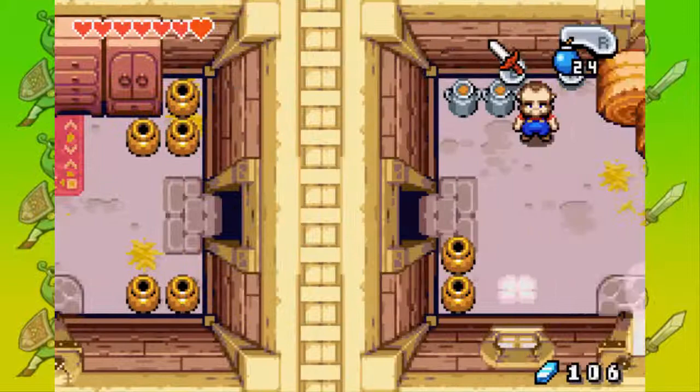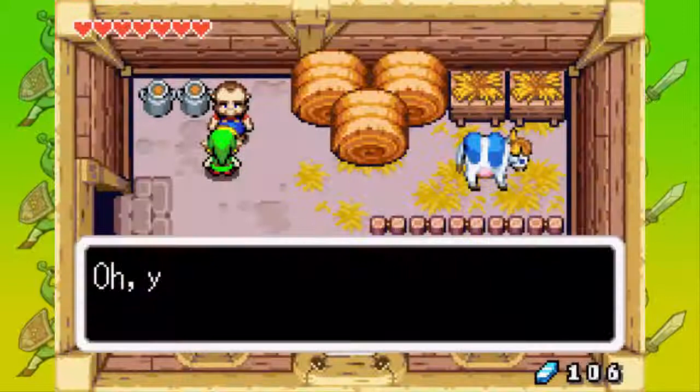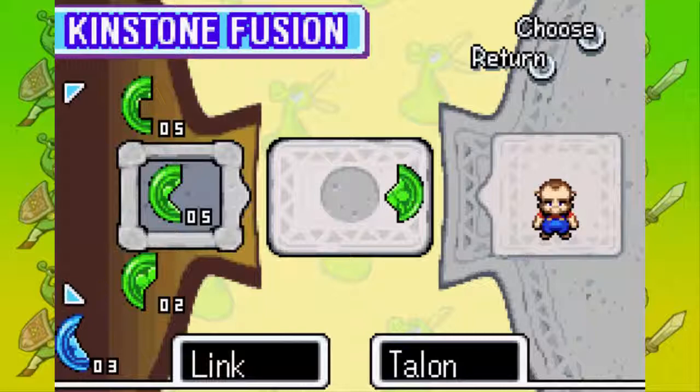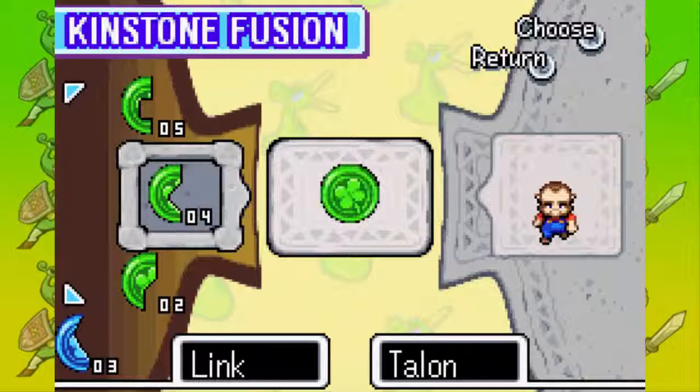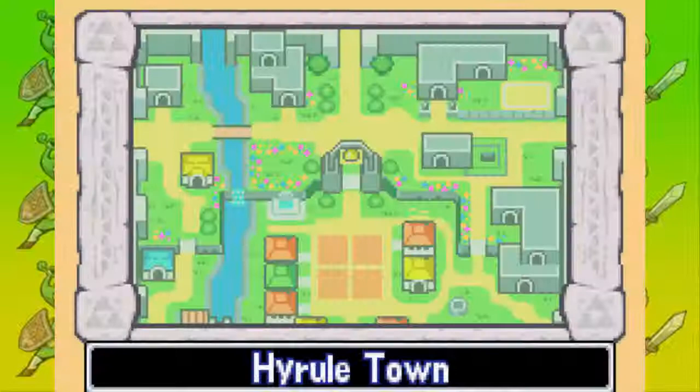And I guess we can fuse Kinstones with him. Let's fuse — I need to keep my finger on the A button. Alright. Something good is going to happen — something really good. It's in Hyrule Town. That's great.